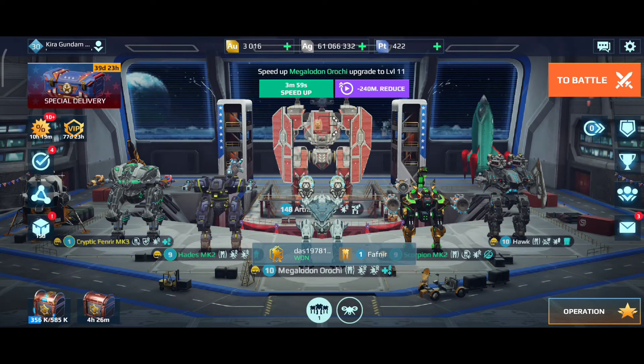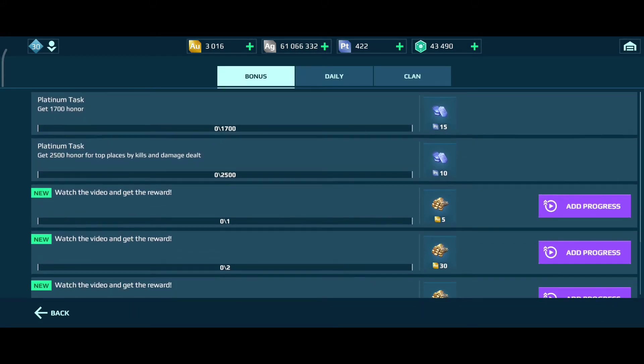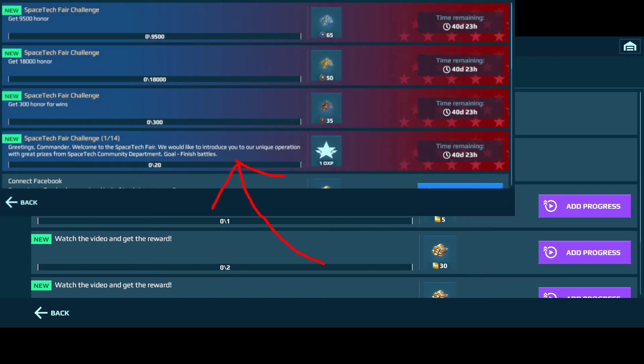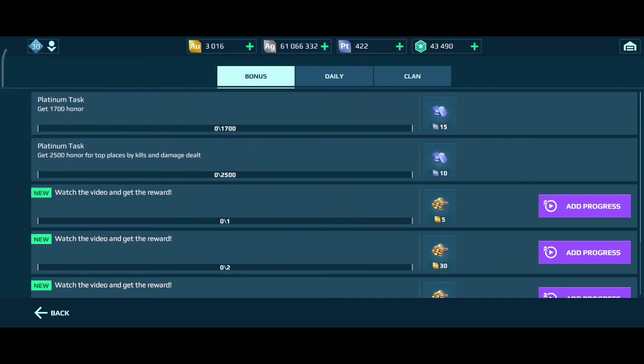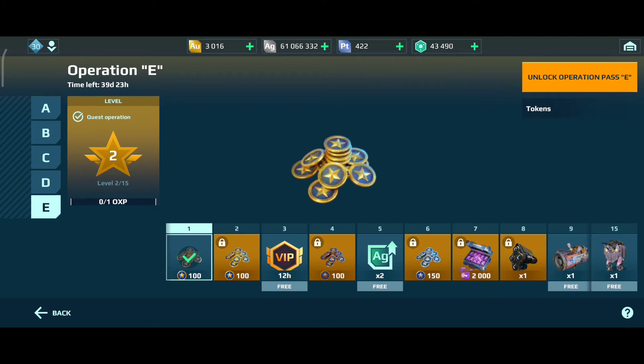So how do you level up? Basically every day you get a task. I haven't received my new task yet, but I did get one yesterday and I finished it. That first task was winning or just playing 20 battles. When you play 20 battles it gets recorded in these tasks, you can then claim it, get one point, and that point gets added to your Operations E-Pass — that's how you go up a level.